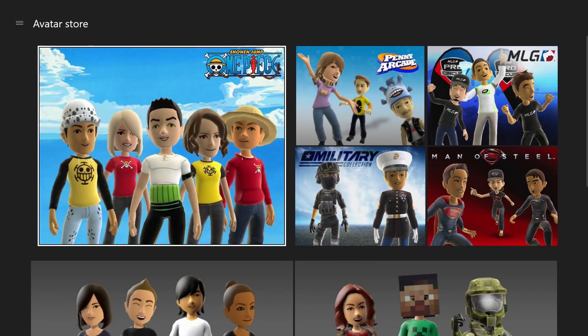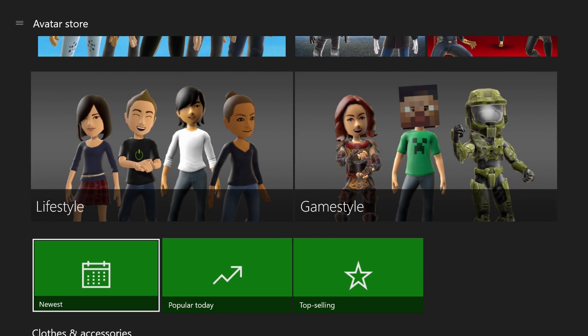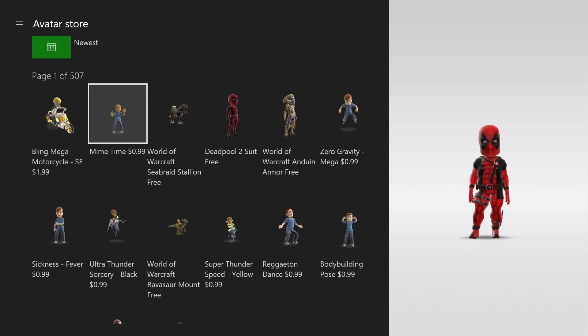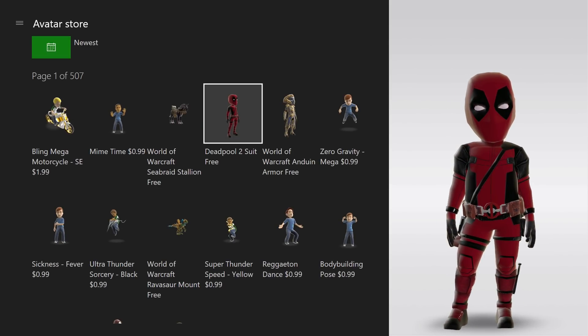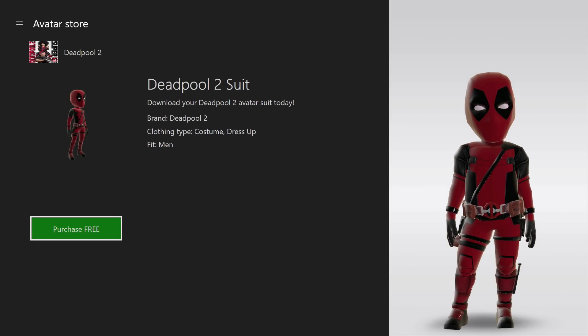As always, the best way to find new items is to go down here and check out 'Newest.' When you go in here — and there is a possibility this is the US store only — the Deadpool 2 suit is right here.